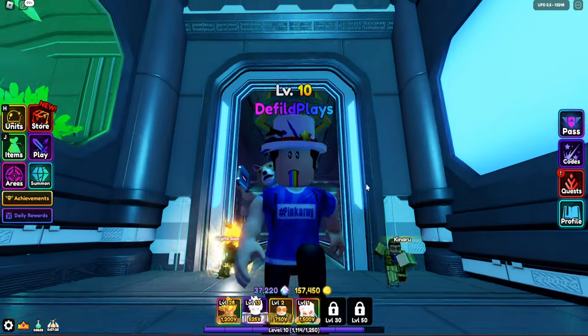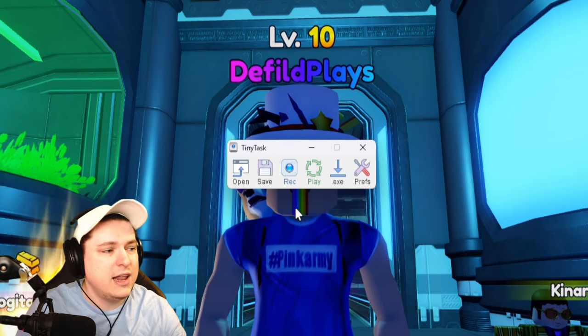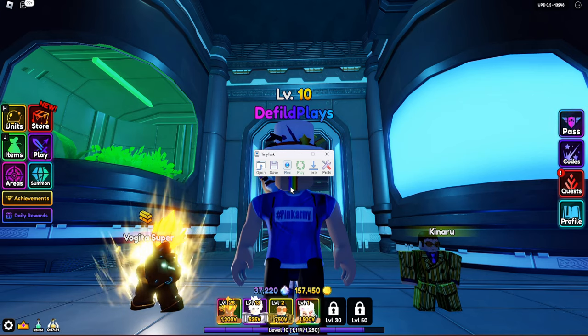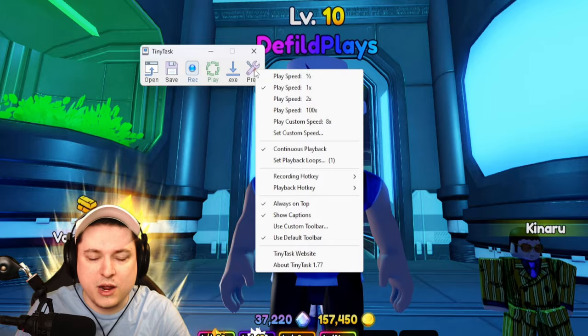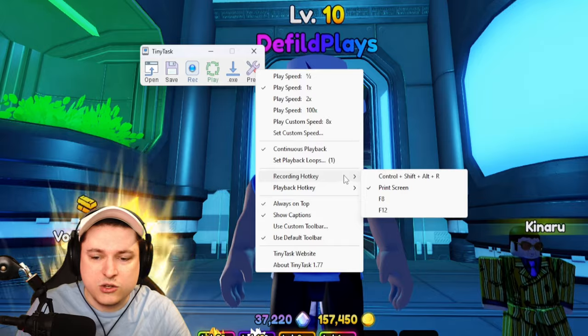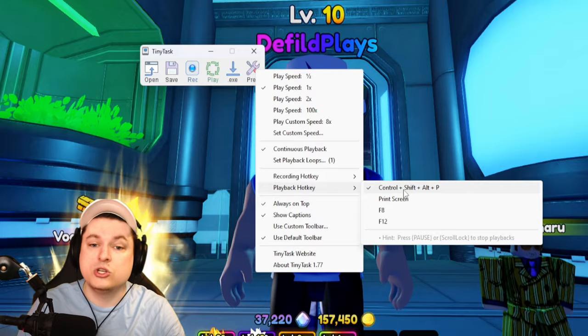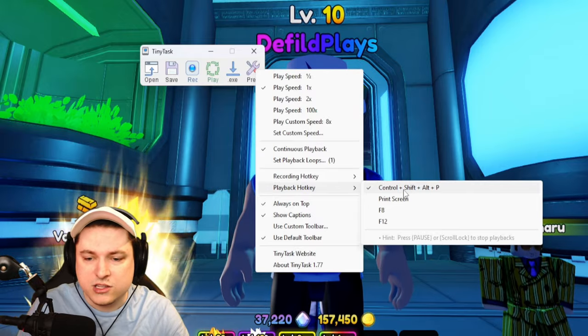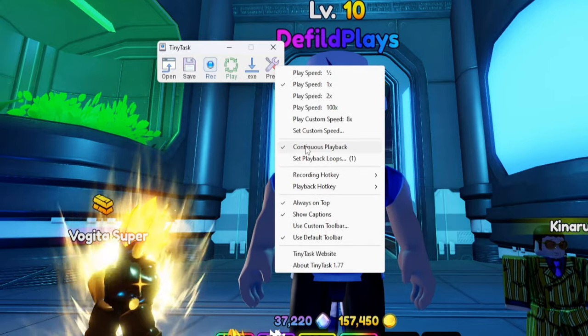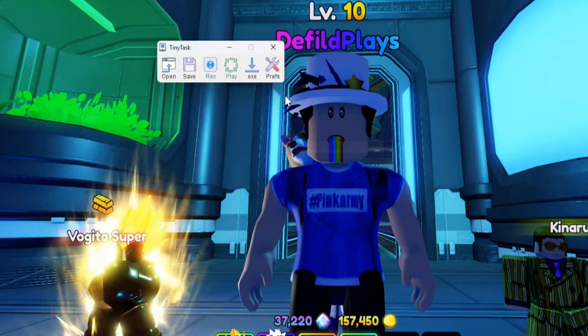The final thing you're going to need is a little program called Tiny Task — just Google it, you'll be able to find it. It's used in a lot of games to automate AFK farming. In the preferences section, click 'always on top' so it doesn't minimize while you're recording. There's also a recording hotkey and a playback hotkey. I have mine set up with Print Screen to record and Ctrl+Alt+Shift+P to playback and stop. Be sure to click continuous playback if you want to AFK overnight.